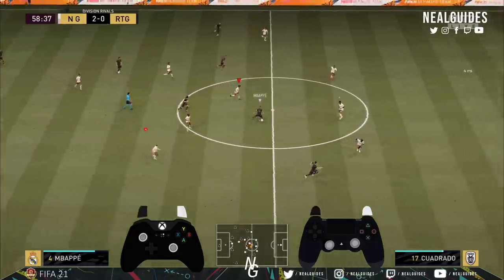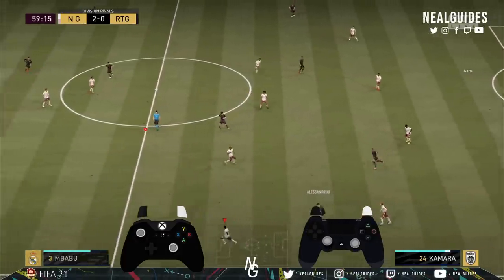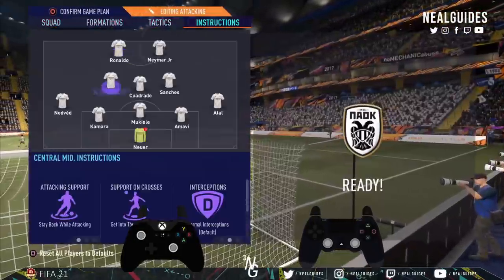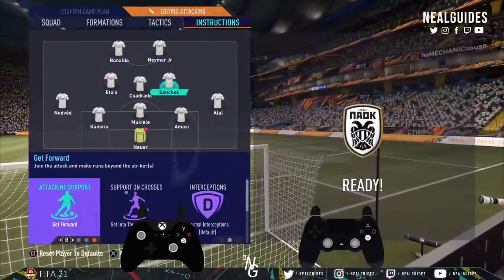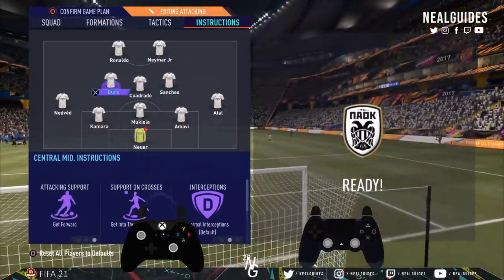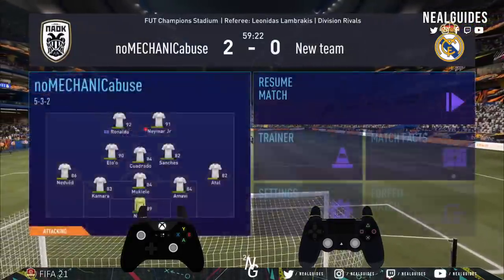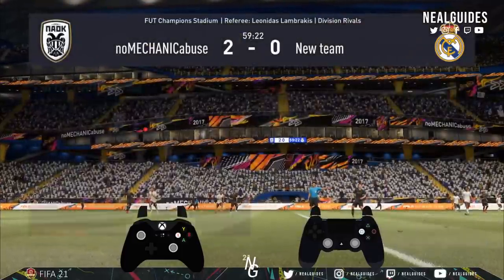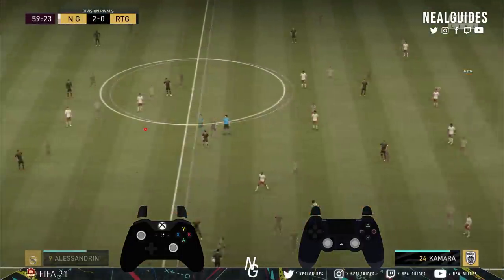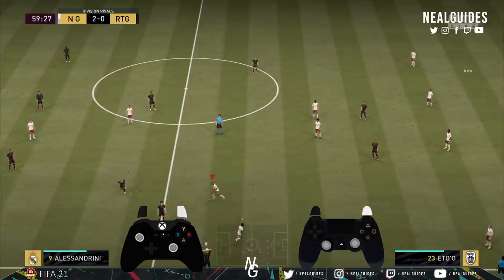And if you want to make it more attacking, you can see you can put the left centre mid and right centre mid on join the attack — I'll show you that now actually. Obviously you should not normally be doing this, but if you want to be even more attacking, you can put get forward on both the left and right centre mid. Bear this in mind: I would say in the beginning put one of them on get forward and one of the other on balance — don't put them both on get forward. This can even be more attacking than sometimes a 3-5-2.